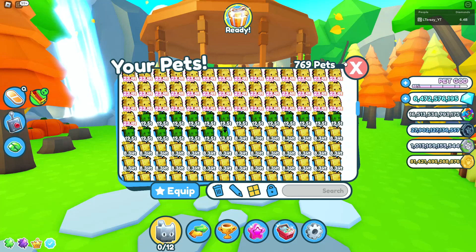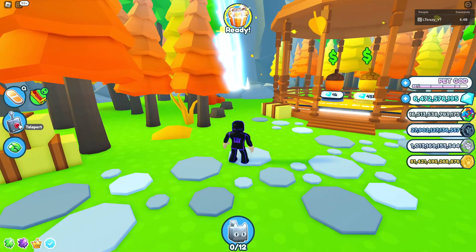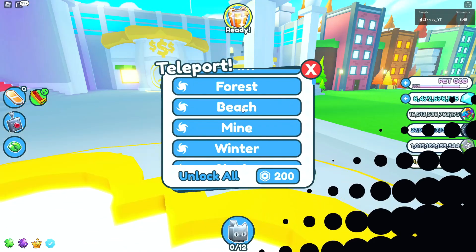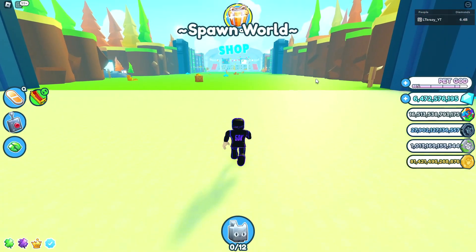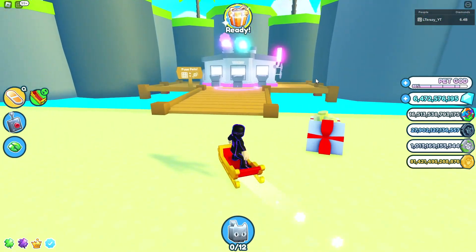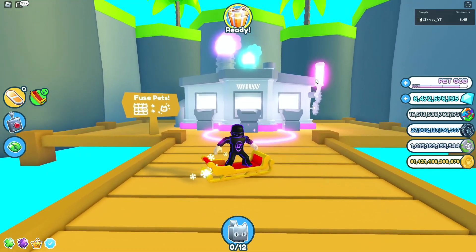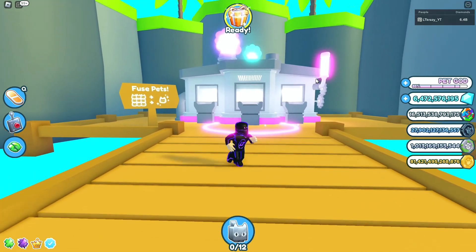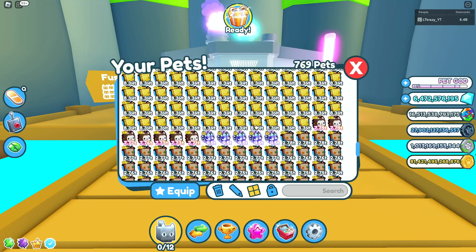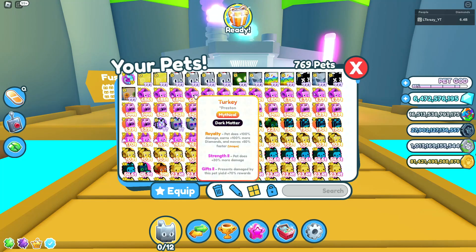Now that you have all these gold Autumn Event pets, it's finally time to head to the fusing machine. Click the teleport button and travel to the beach — it's in the spawn world so everyone pretty much has it unlocked. If you don't, it'll probably take you 20 minutes of playing the game to get there. Our goal here is to go from the scarecrow cat all the way up to the brand new mythical turkey.